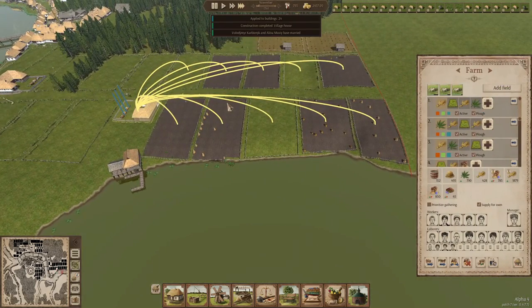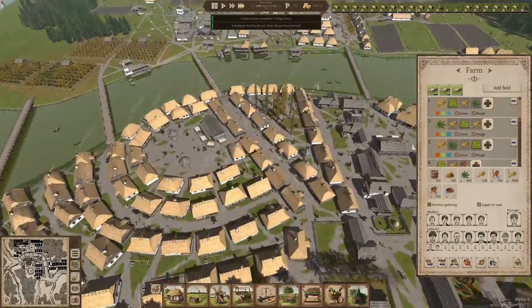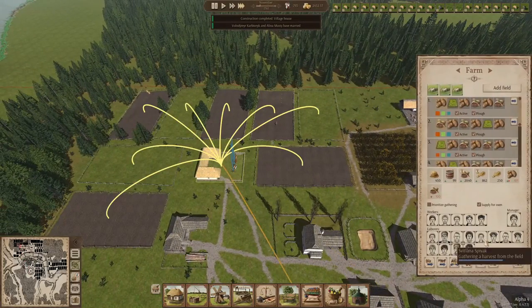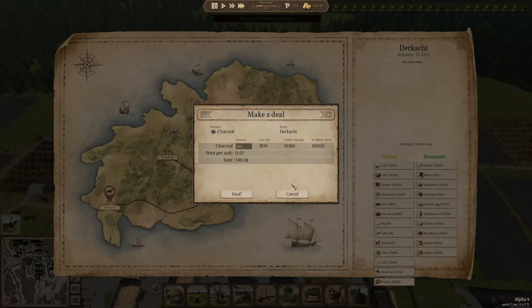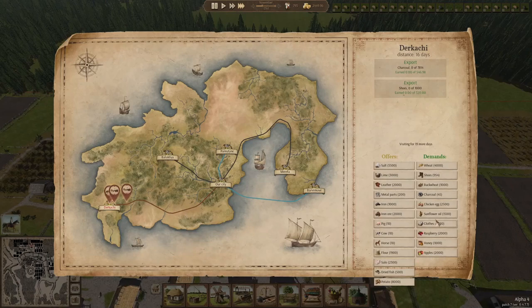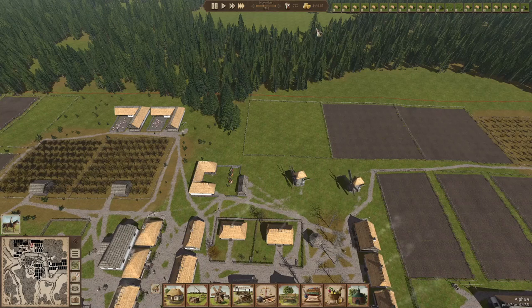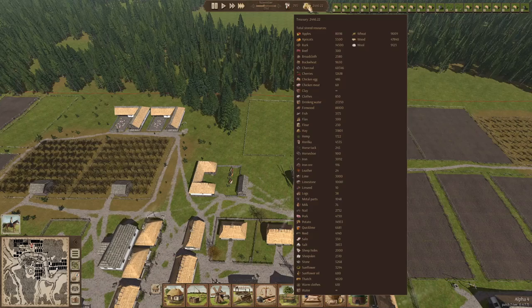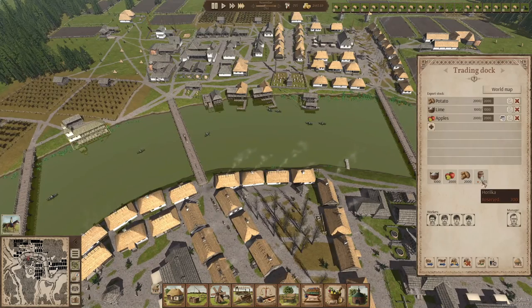It's already November, so it's just this month and then the snow will come — they really need to rush now to bring everything in. But all of these farms are already emptied out, so that worked out. Messenger from Dercachi — let's sell some charcoal, that will give a good deal. Let's sell some shoes — we have 2,000 in the export stock, I'm only going to sell a thousand. We can sell 2,000 apples for a good price. We still have good amounts of Horilka. We still have over 3,000 iron so that's going well.